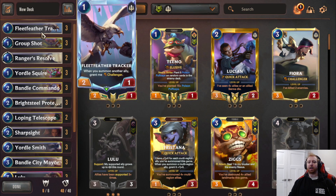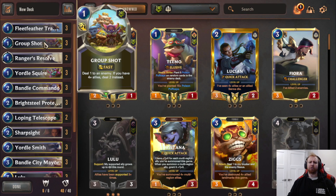We have Fleet Feather Trackers. The card's really good at combining with Lulu or Yordle Smith or Breakthrough Protector to get board control really early by cleaning up their units with the challenger and the quick attack. Group Shot is cheap removal to get rid of any blockers before you attack and just versatile against opposing Fleet Feather Trackers and stuff like that.